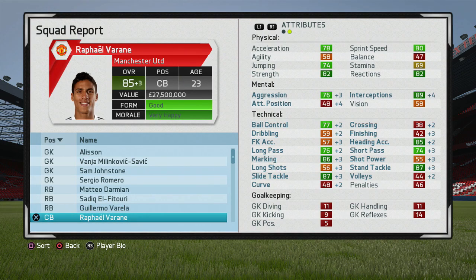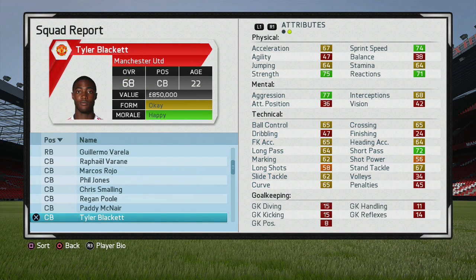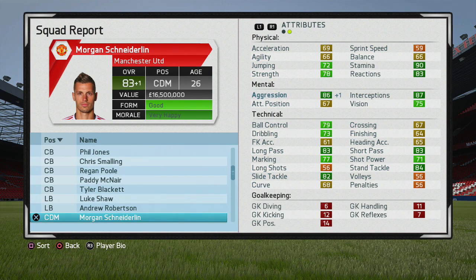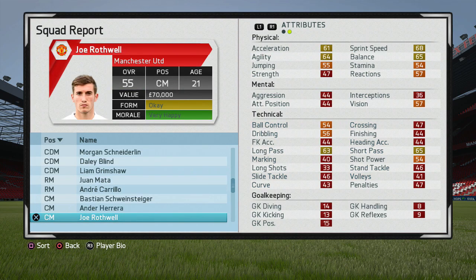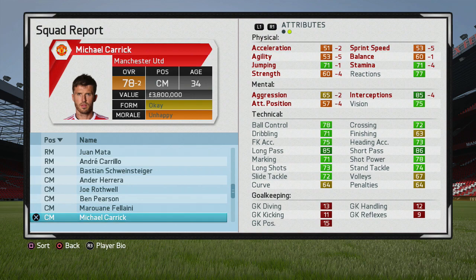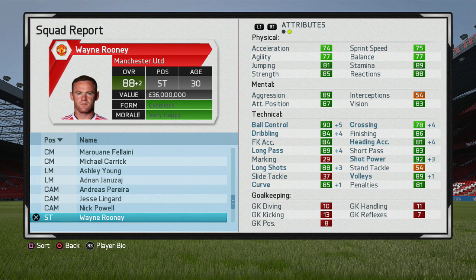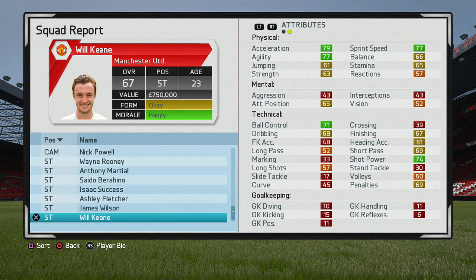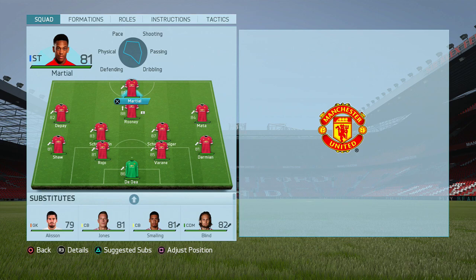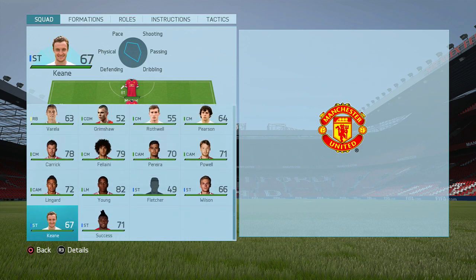As for squad development at the end of the season: Varane grew to 85, Carrillo to 82, Berahino to 78, Alisson stayed at 79, Robertson grew to 76, and Success went up to 71. Varane is clearly the star — up three ratings in just one season, on course to reach the 90s with continued game time and player training. Also worth noting: Martial grew to 81, and with his potential of 86 there's no need to buy a world-class striker. Just develop Martial and use Berahino and Success as backup options.